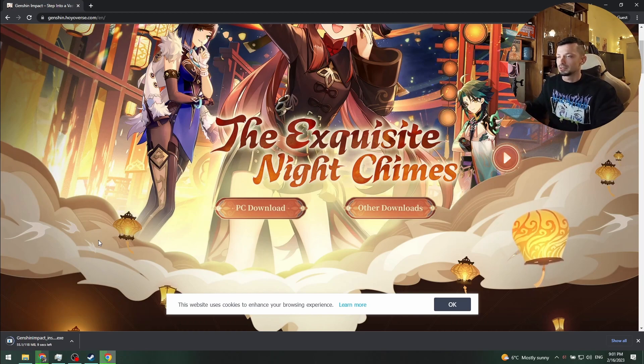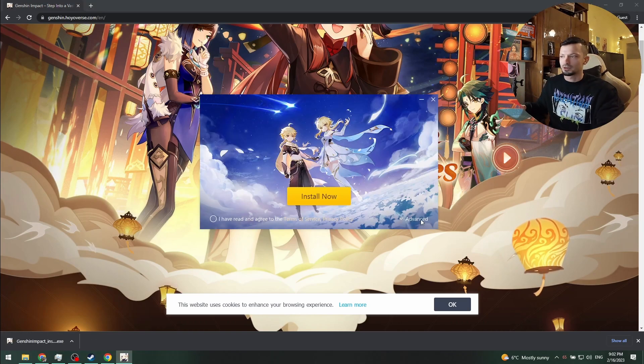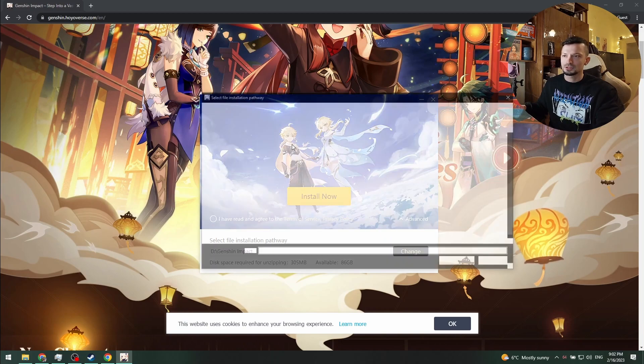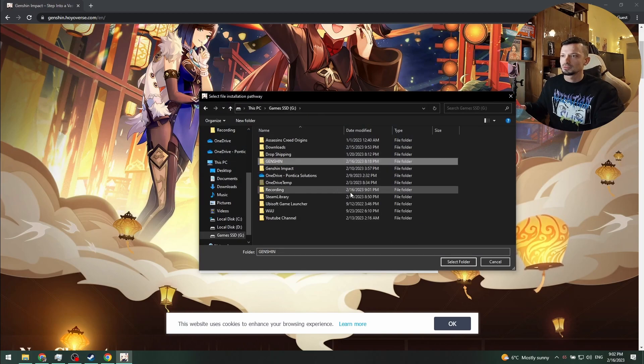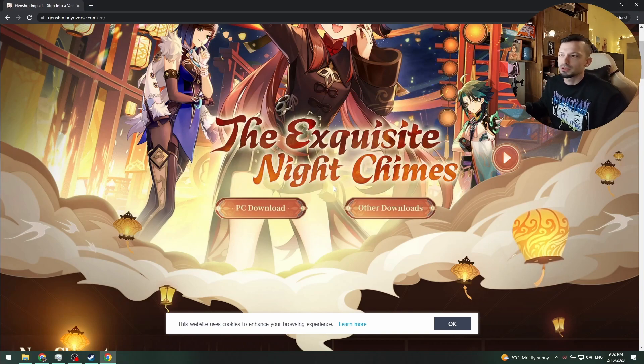Once the game is downloaded, you have to install it, then start the launcher so the game can update. Once the game is downloaded, open it up, hit I Agree, change the folder if you have to, hit I Agree again, and then Install.